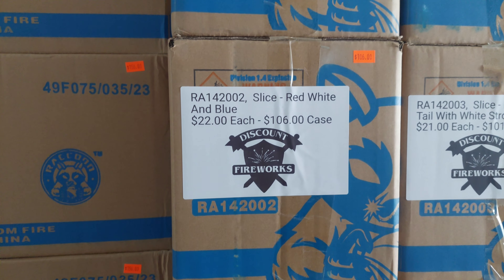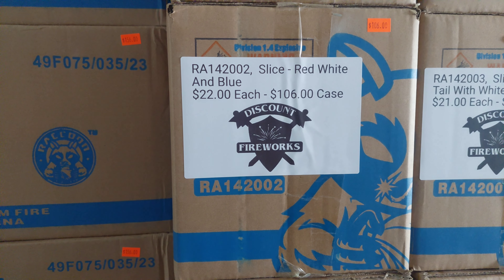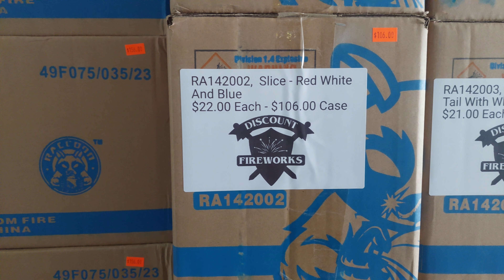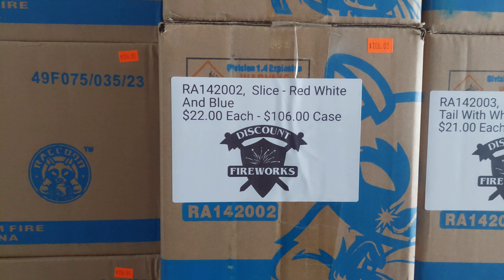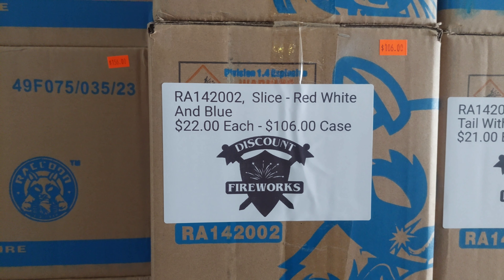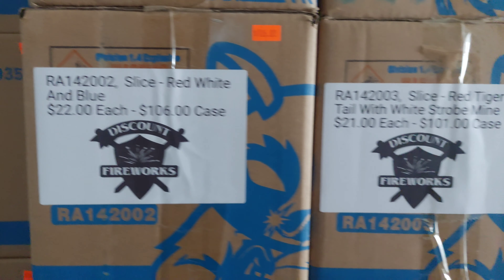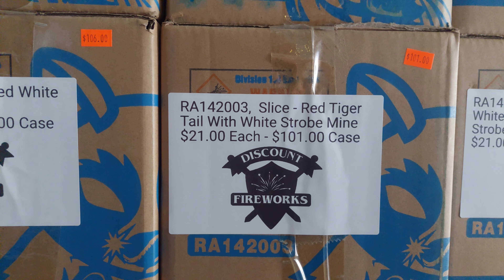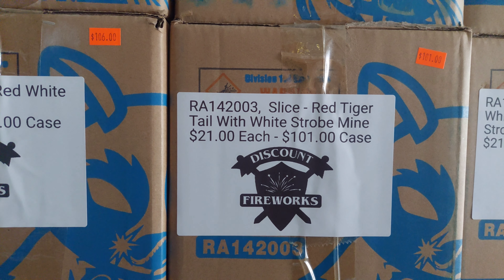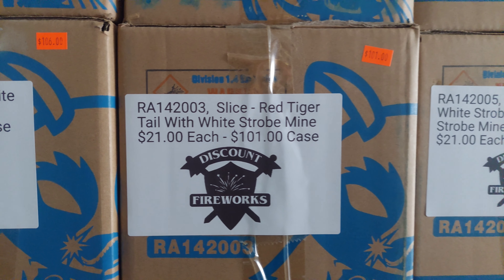I believe they're about 13 shots, 1.2 inch — so a 30mm. These are all in the 1420s. Item 1420-02: Red, White, and Blue — $22 each or $106 a case. Item 03: Red Tiger Tail with White Strobe Mine — $21 each or $101 a case.